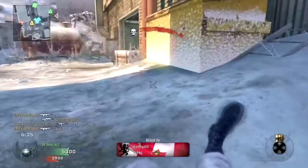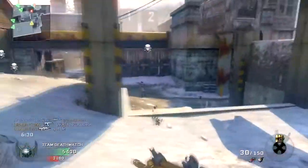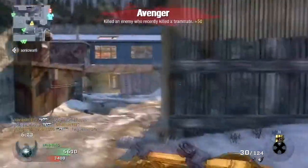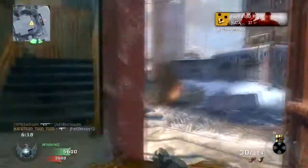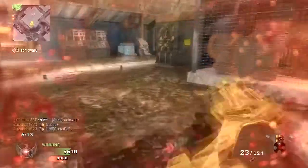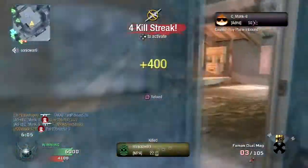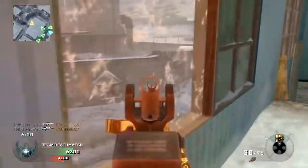Then we got Black Ops, where we have the FAMAS and the AUG — essentially the same gun, the only difference being how they looked and the recoil pattern. The FAMAS recoil pattern was really easy to master, so it was extremely easy to use — that's why I'm using it here. And then the 74u, which had really good handling and was extremely good with rapid fire on it, because it has the same rate of fire as the PP90M1 from Modern Warfare 3. It still had really good damage, so it was pretty overpowered.